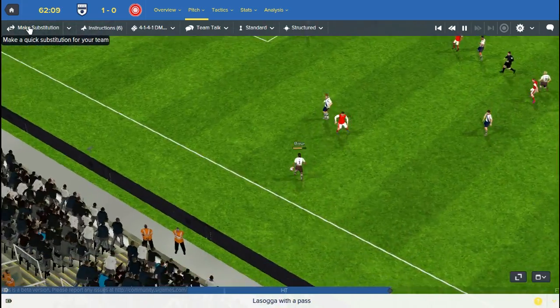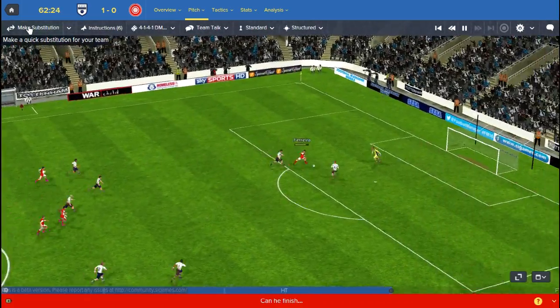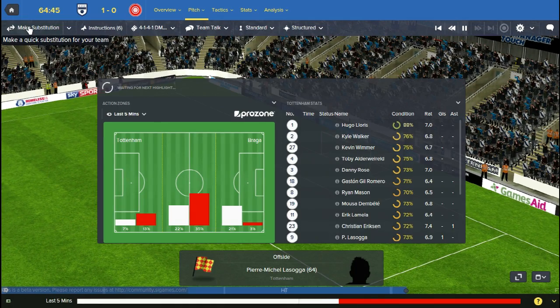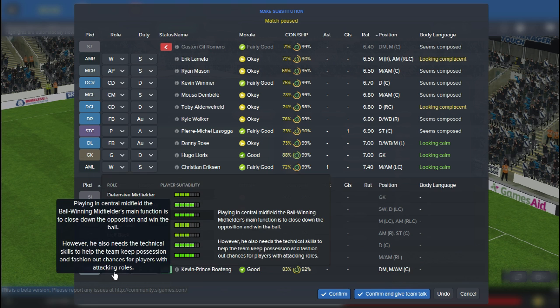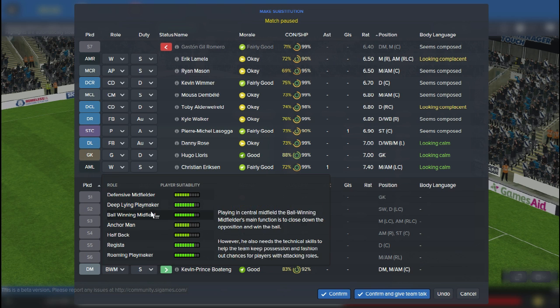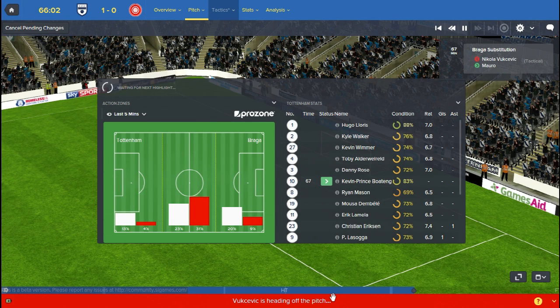Coming up to the 60-minute mark. Danny Rose gets the ball to Eriksen, Rose gets his cross in but Braga might be able to break unfortunately. What I like to do at around the 60th minute is have a look at the average ratings and the condition of the players. I can see that our defensive midfielder is not playing well at all. Kevin Prince-Boateng - I signed him for a couple of million - I'm going to bring him on. His best role is probably a ball-winner midfielder or deep-lying playmaker. I'll keep him as ball-winner midfielder on the support function.